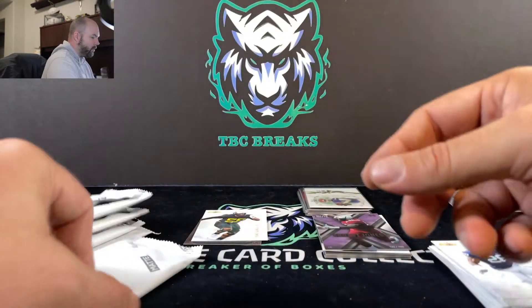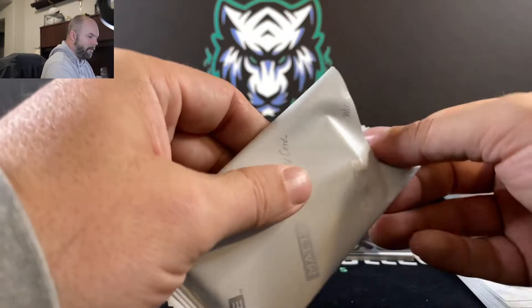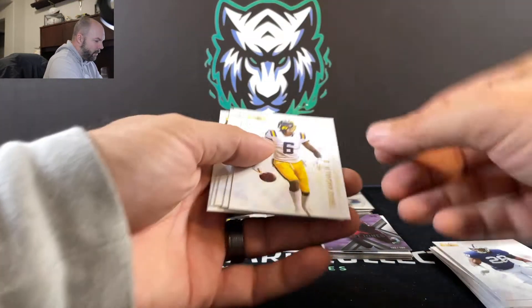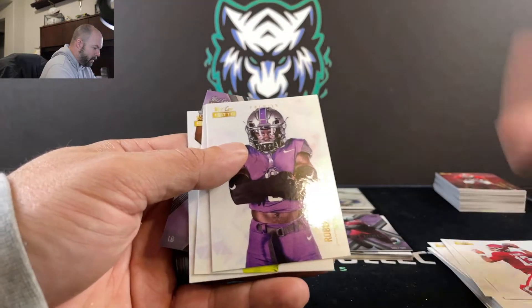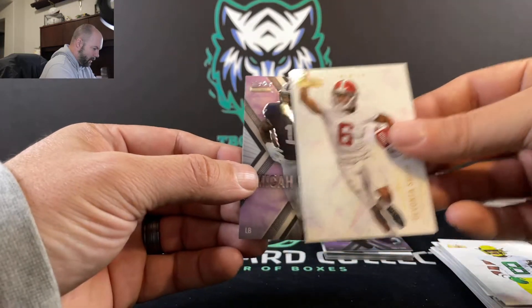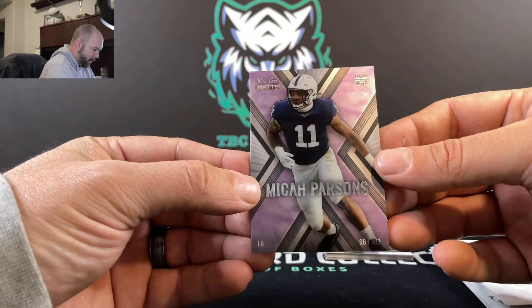A little bit thicker stock, so it's probably not a 55 but it's going to be snug in a regular top loader. Terrace Marshall Jr., Felipe Franks, another Porchelle, Javon Hollins, Devontae Smith, and Mika Parsons — 96 out of 199 in the Explode.